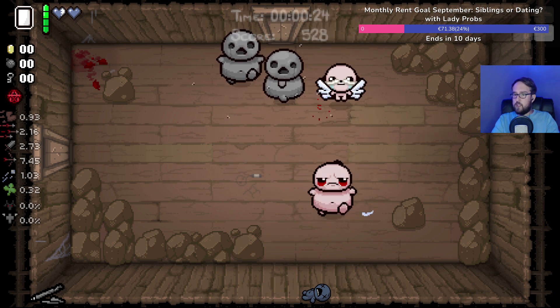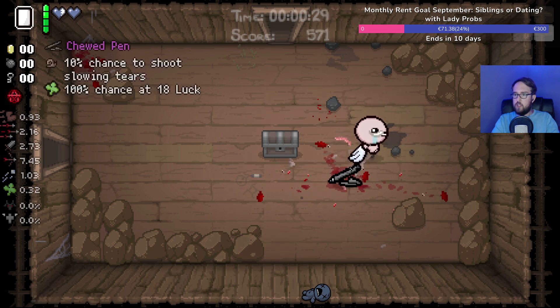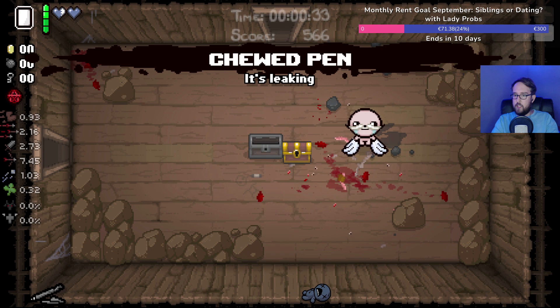This is an interesting one. We also have a trinket that I don't know what it does. Hold up — 10% chance to try to shoot a slowing tier, 100% chance at tier 8? Really?